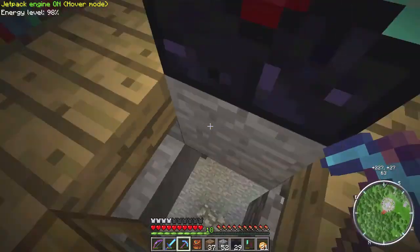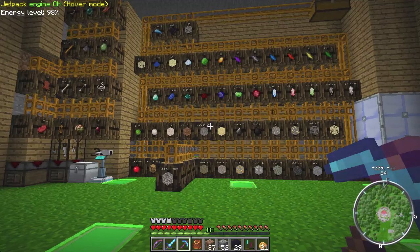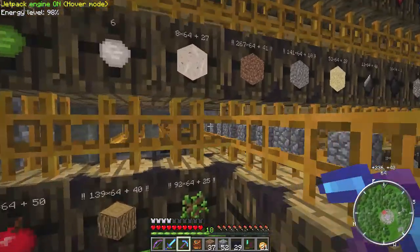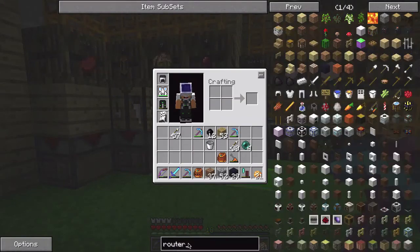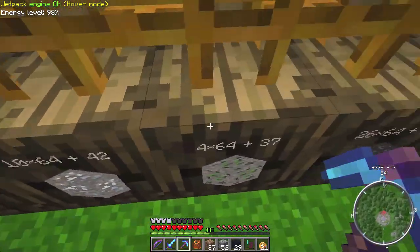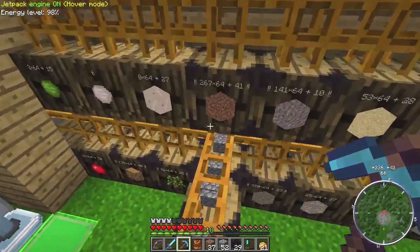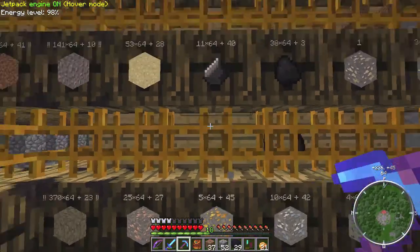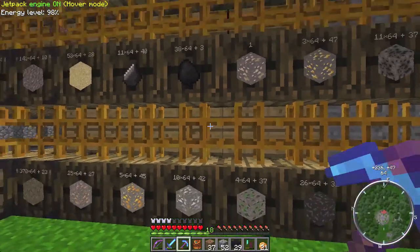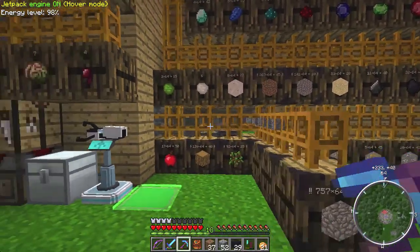So this big wall of barrels - it doesn't look great with all these pipes. The way they attach underneath, they don't really work very well. There's this thing called a router, and the router basically allows you to remove all the piping. As long as all these containers - anything with an inventory attached to another inventory - it will automatically transfer items. We don't need any pipes; we just use the router and things will get transferred through quickly.